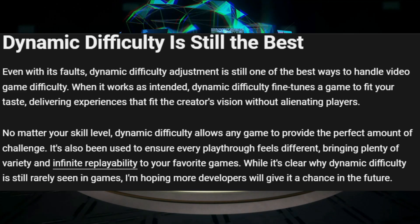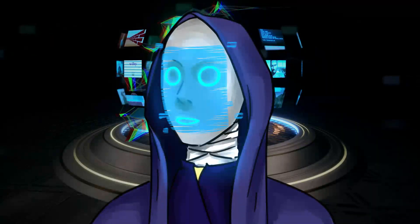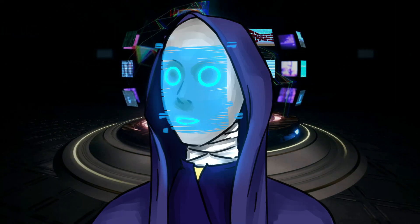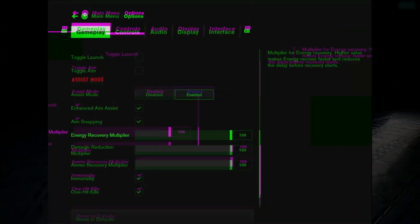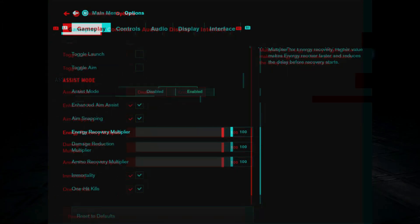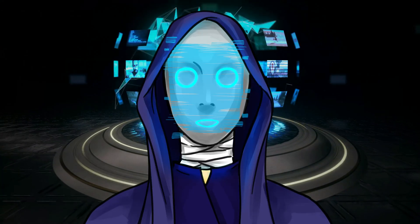It's also been used to ensure every playthrough feels different, bringing plenty of variety and infinite replayability to your favorite games. While it's clear why dynamic difficulty is still rarely seen in games, I'm hoping more developers will give it a chance in the future. While I'm okay with more developers exploring dynamic difficulty — especially if it leads to more gems like Metal Gear Solid 5 — I think there's one option we haven't really explored: customizable difficulty. One of the more entertaining games I've played recently has been Control: Ultimate Edition, which offers you a much greater degree of control over your in-game difficulty via the settings menu. While many of these settings are classically considered cheats, a lot of them are toggleable and also have a sliding scale allowing you to tweak them to your exact specifications. I feel like the customizable difficulty setting would allow both players and content creators to squeeze a lot more enjoyment out of these titles, and that's not counting games you can mod, like Kenshi, which allow you to tailor the exact sort of experience you're looking for.